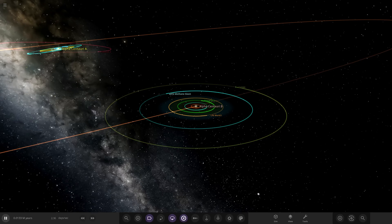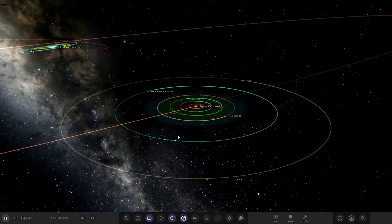Hello everyone and welcome back to another Universe Sandbox video. Today we're going to be continuing on with our summer colour themed solar system. If you remember last episode, definitely go ahead and check it out if you haven't already. We gave our second star Alpha Centauri B some planets, and we've got quite a nice lineup of worlds.